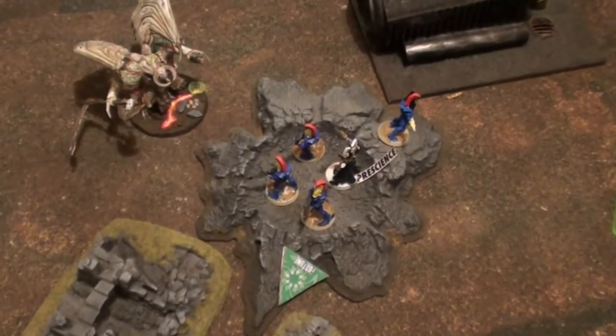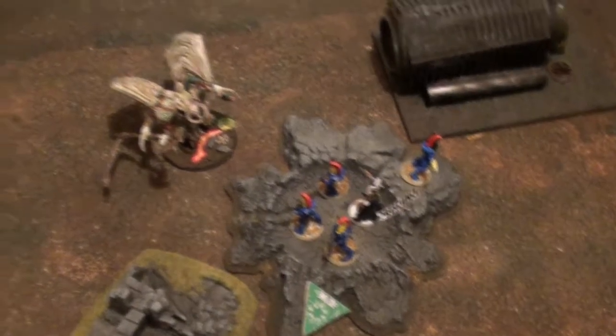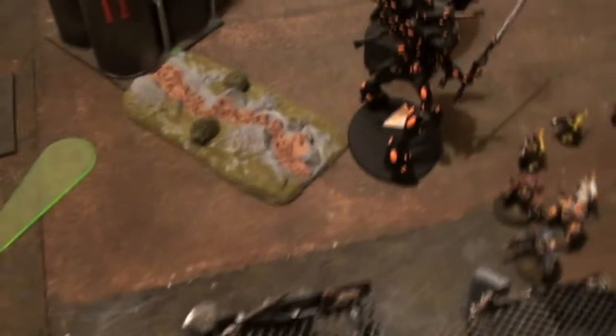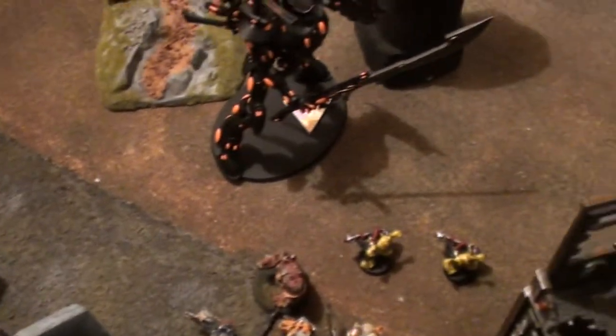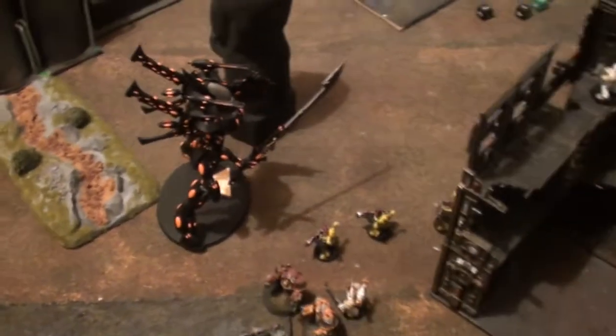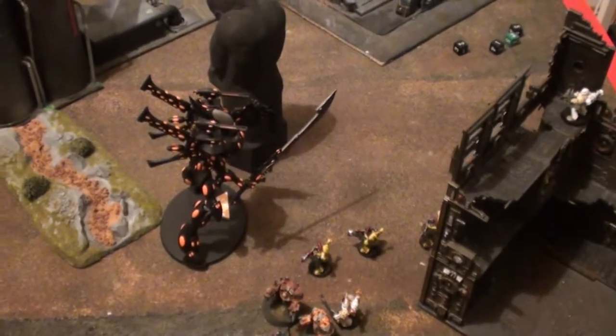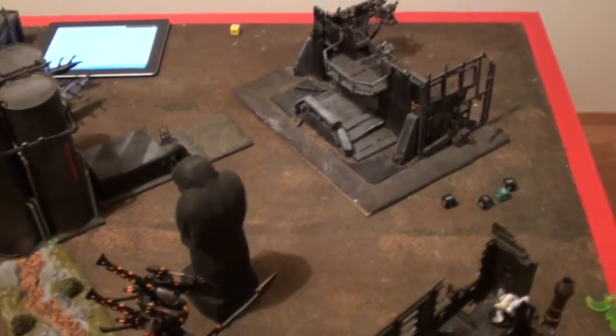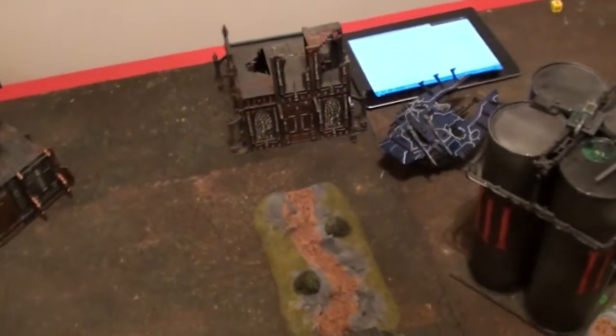Beginning of turn 4. Fortune and Prescience up. Tainted one wound on the Prince. Actually, I made a mistake here — Voitto is Guided. I used Fortune at two points but forgot that. It really doesn't make any difference here, though. He wiped out the Cultists and turbo-boosted over there.